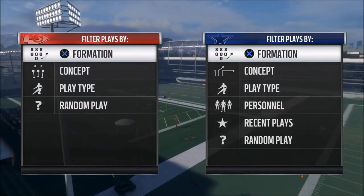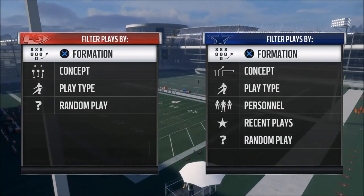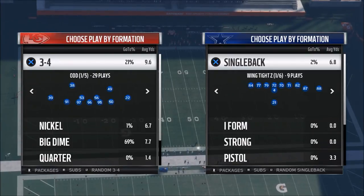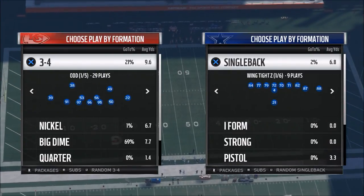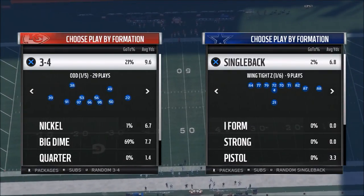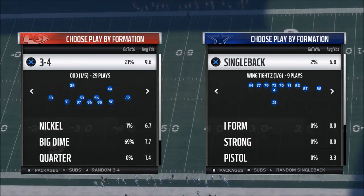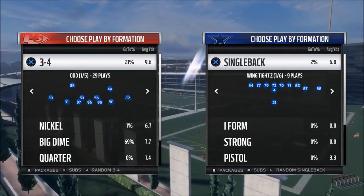In today's Madden 18 tip, we're going to be taking a look at how to beat Cover 4. This is one of the most popular defenses that you're going to face, and one of my personal favorites as well. Cover 4 does a really good job against the run and also against the more popular corner routes.